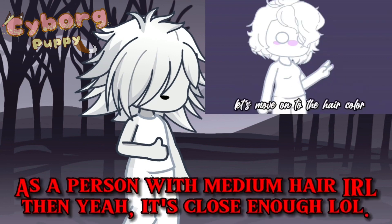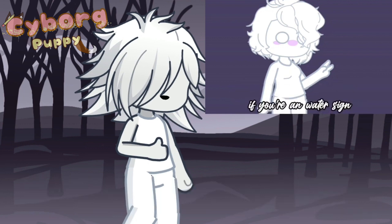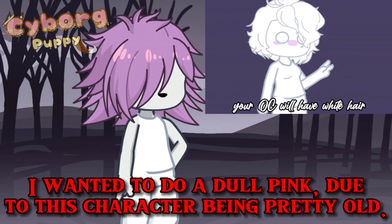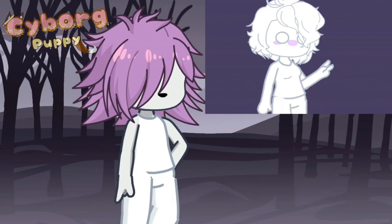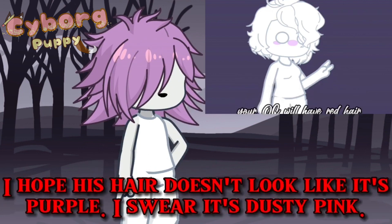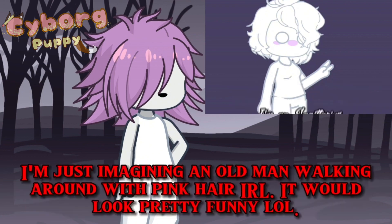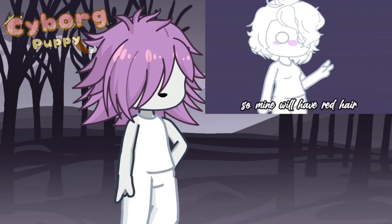Anyways, let's move on to the hair color. If you're a water sign, your OC will have pink hair. If you're an air sign, your OC will have white hair. If you're a fire sign, your OC will have red hair. And if you're an earth sign, your OC will have black hair. I'm a Sagittarius, which is a fire sign, so mine will have red hair.